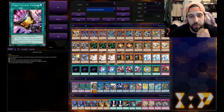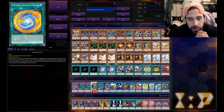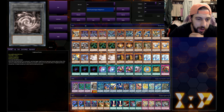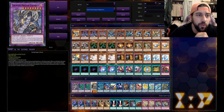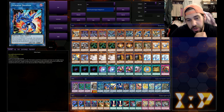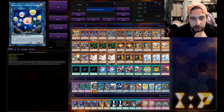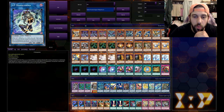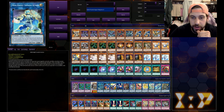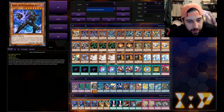Standard triple Ash, triple Maxx C, and triple Effect Veiler. For spells we got triple Allure of Darkness, double Chaos Space, double Triple Tactics Talent, one Branded Regained, one Thunder Dragon Fusion, one Gold Sarcophagus, and one Skill Drain. For our extra deck we got the aforementioned one Colossus, two Titan, one Chaos Angel, one Relinquished Anima, one Striker Dragon, one Cross Sheep, one Heretic Seal of the Heavenly Spheres, one Dark Ruler No More, one Masquerena, Apollousa, and Unicorn.